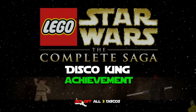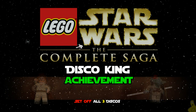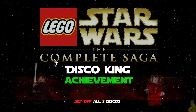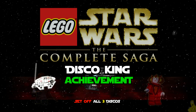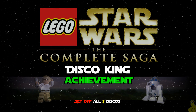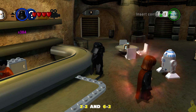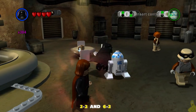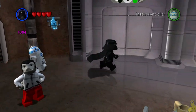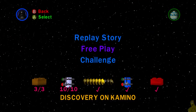Hey guys, Brian with Happy Thumbs Gaming here. We are back with more Lego Star Wars: The Complete Saga. We're in that home stretch wrapping up all those achievements. This happens to be the Disco King achievement — we've got to set off all three discos and get our groove on. We're going to pay attention to levels 2-2 and 6-2: Discovery on Kamino and the Great Pit of Carkoon. We'll start off with Discovery on Kamino, which is part of Attack of the Clones.